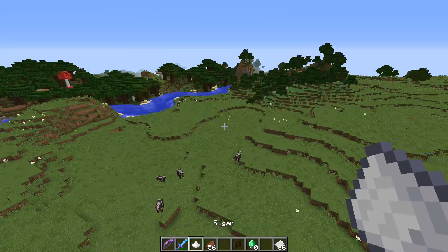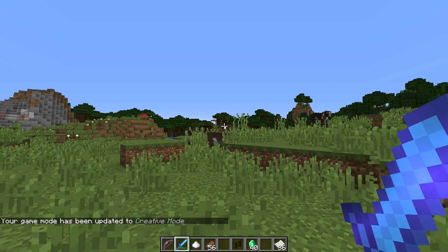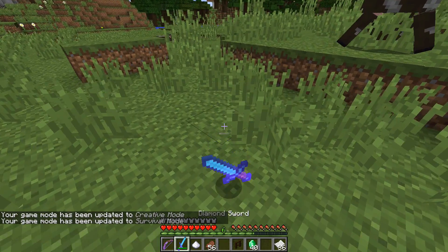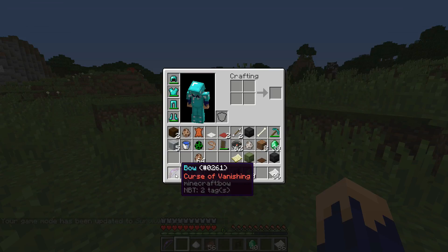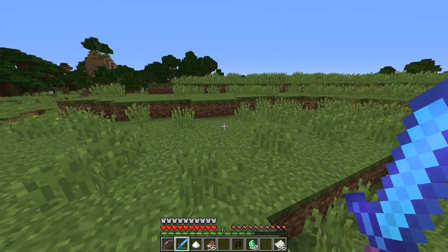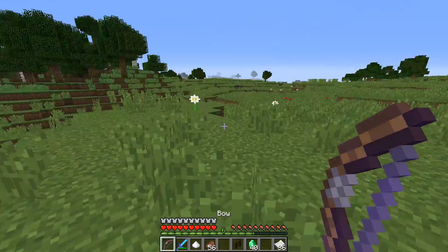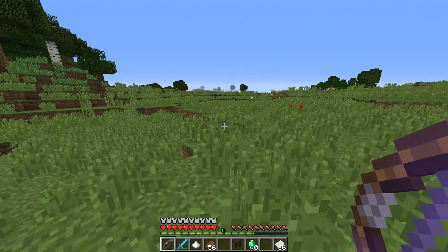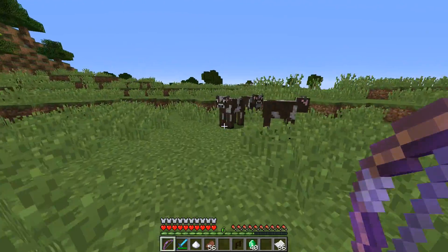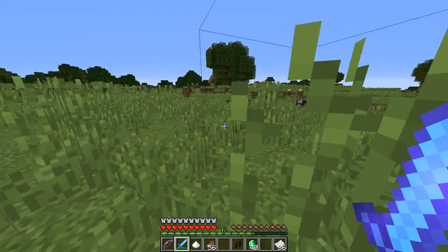There are new cursed enchantments you can find — Curse of Binding and Curse of Vanishing. The Binding enchantment means you can't take the item out of your armor slot. The Vanishing enchantment means when you die with that weapon, it's gone forever — it disappears. So it's a higher risk to use that weapon or armor. With Binding, you can't take the armor off once it's on, until you kill yourself — sounds very dark, but it's true.